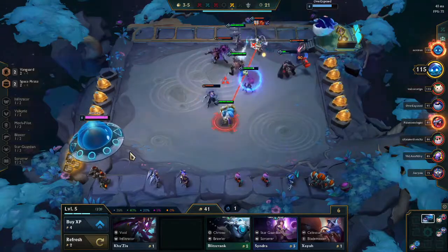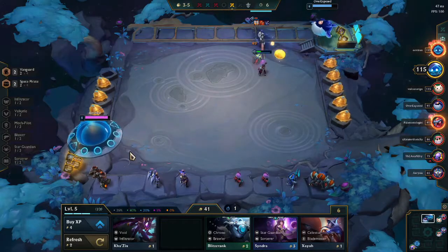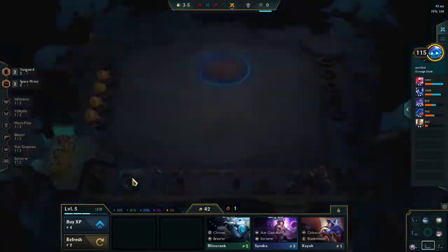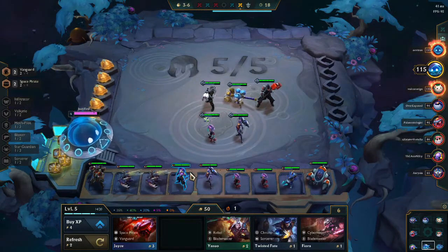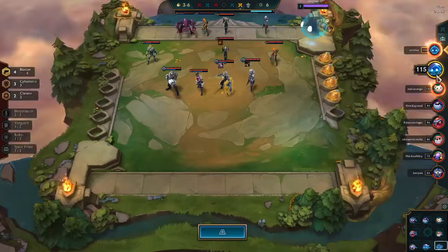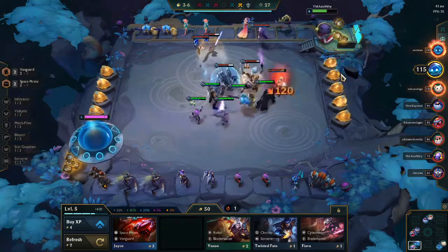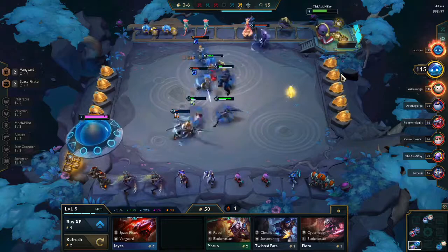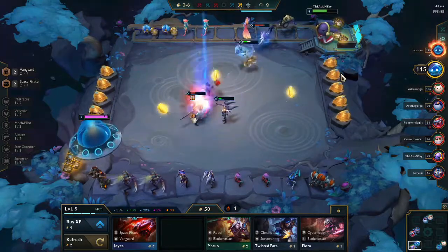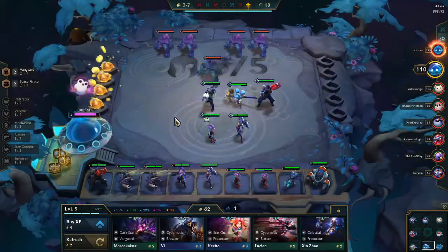We do have a sword on our bench, two Brawler's Gloves, a Chain Vest, and I do believe a Giant's Belt. We're going to be picking up a couple of Kha'Zixes — we do have the Shaco as well. We're just really transitioning here into our Infiltrators. We are reaching 50 gold and we're going to be rolling down a lot, looking for some upgrades, and unfortunately we do lose that round.